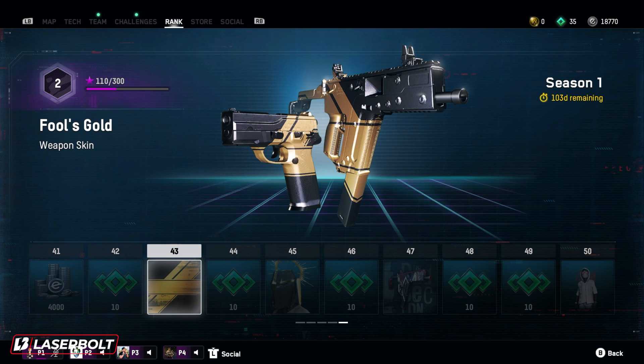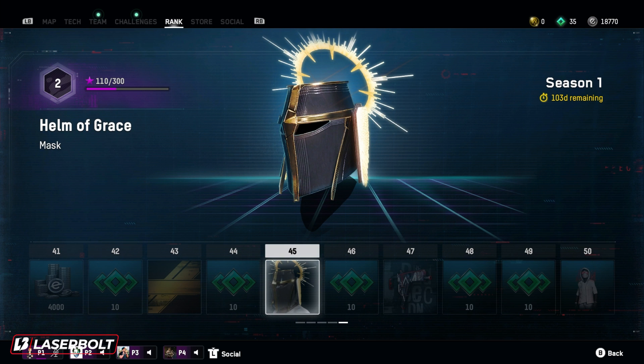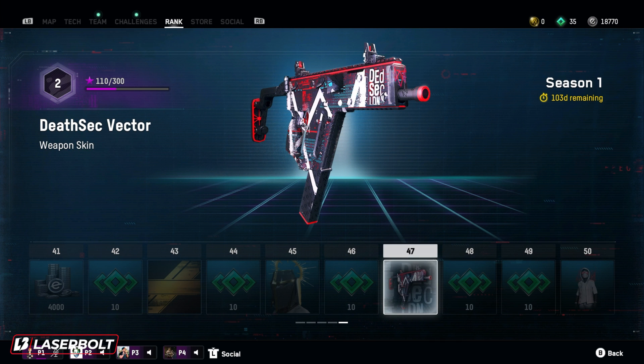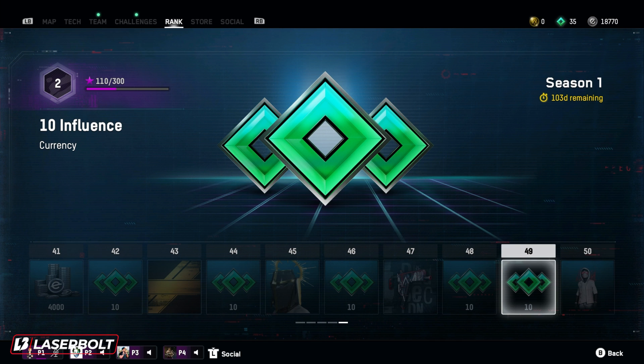Level 44 gives another 10 influence. For level 45, we get Helm of Grace, which is a mask that looks really dope — you got the halo on top, the knight's mask, nice and shiny armor. Then for level 46, we get another 10 influence currency. For level 47, we get the DeathSec Vector, which looks really, really dope. The Vector's pretty dirty in this game — it's actually pretty good, so I highly recommend you guys get the skin. Nothing wrong with some DeathSec!